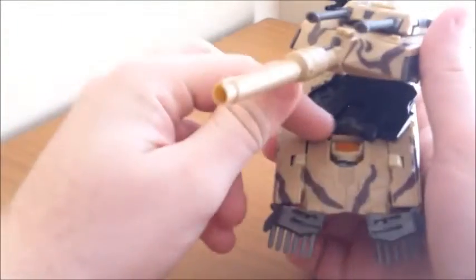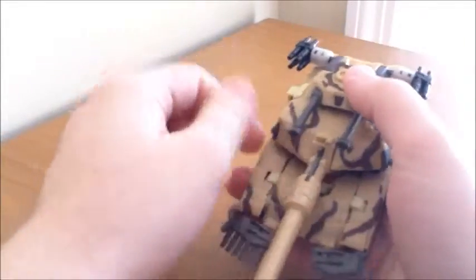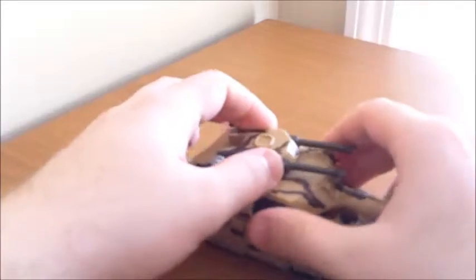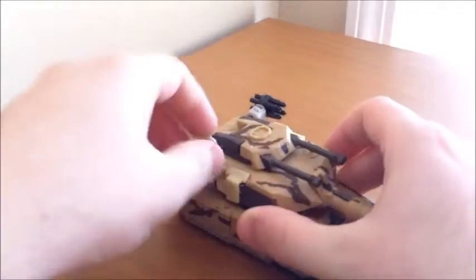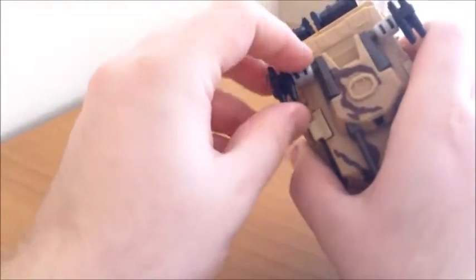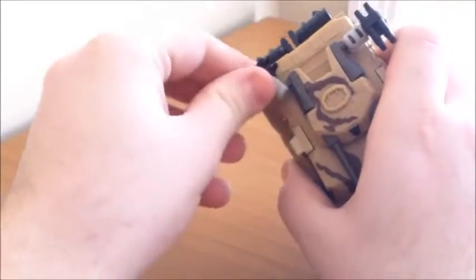You can actually see the robot's head in vehicle mode. When transforming, you might want to face the robot's head toward its own back; otherwise the face will be sticking up. He also has a secondary turret on top that actually rotates and is properly centered, so it looks fine when you turn it. These pieces are on ball joints so you can actually move them around.